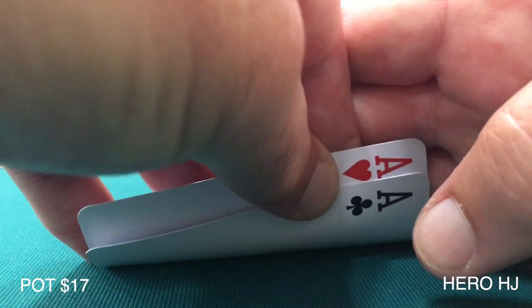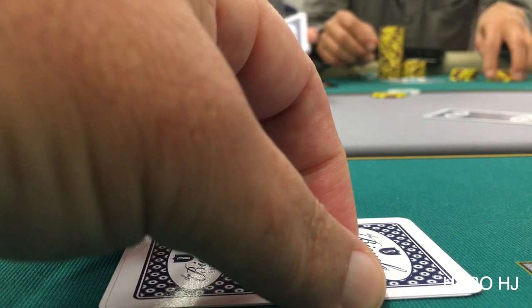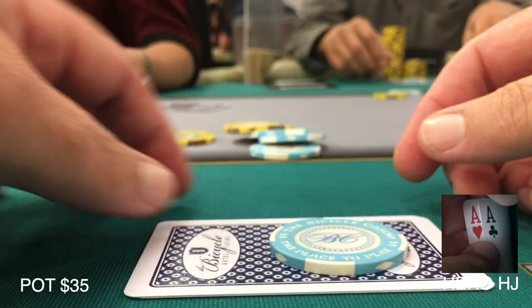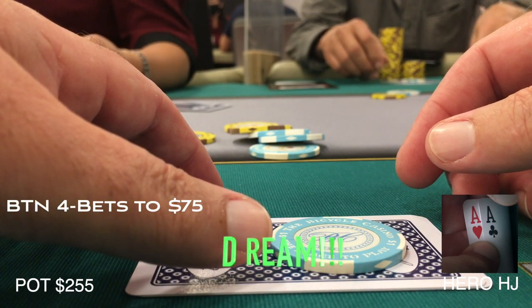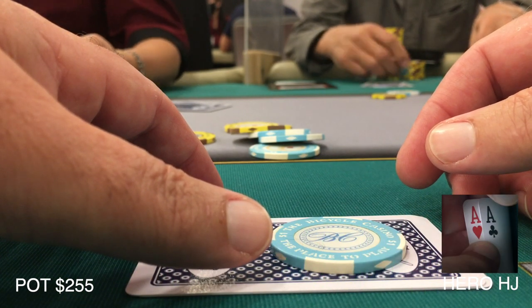I'm back after the last two vlogs here from the Bicycle Hotel Casino that didn't go so well. I'm sitting in the hijack in a straddle pot with pocket aces — yeah baby! When the action gets around to me I'm going to put in a small raise to 18. Don't want to scare everybody out, want to keep some action in the hand. Gets back around to the button who four-bets to 75 — is that not a dream come true when you're sitting with the nuts?